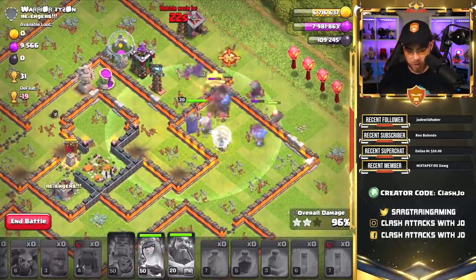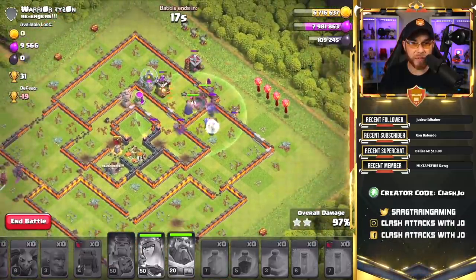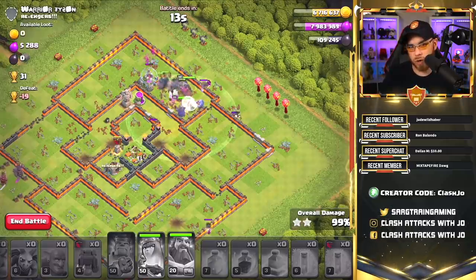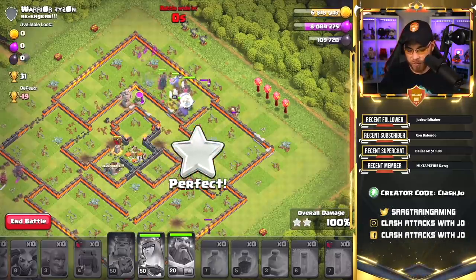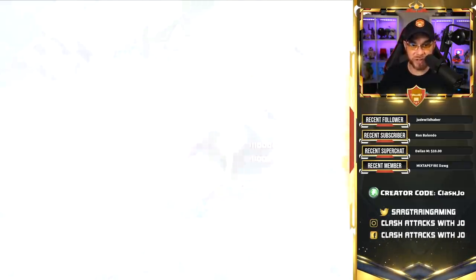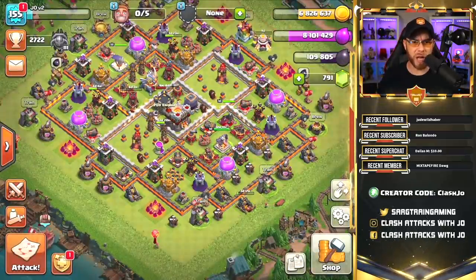Let's open up this compartment using the queen's ability — she's going to destroy one more defense. They're going to break through, take down the final archer tower, and that is going to be it. We might need to work on this army a little bit in the future, and this is really showing me why I definitely need to upgrade my P.E.K.K.A.s on my Joe version 6 account. It's going to be a top priority in the upcoming weeks because they're just genuinely a lot of fun.